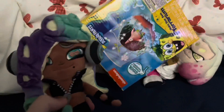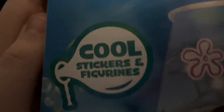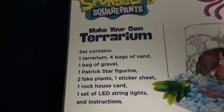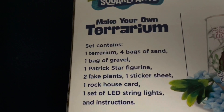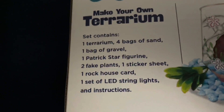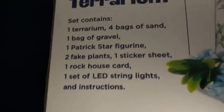I got something for you to do. What is this? Why, this is the SpongeBob SquarePants Make Your Own Terrarium! Cool stickers and figurines! Set contains one terrarium, four bags of sand, one bag of gravel, one Patrick Star figurine, two fake plants, one sticker sheet, one rock house card, one LED string lights, and instructions.